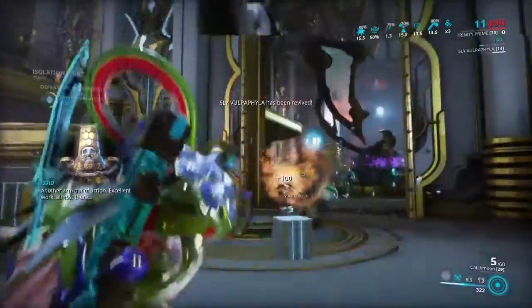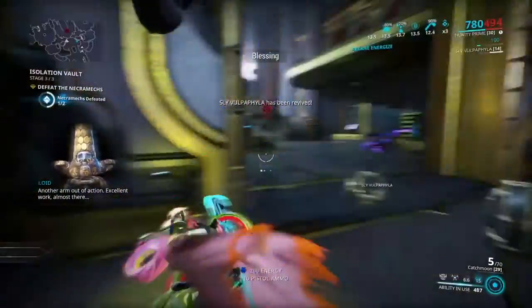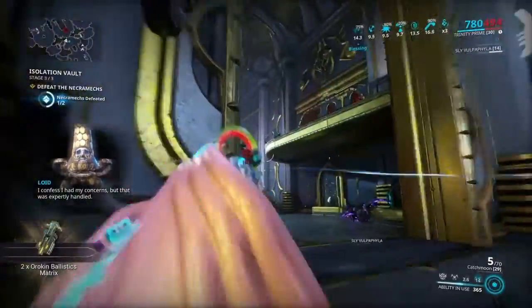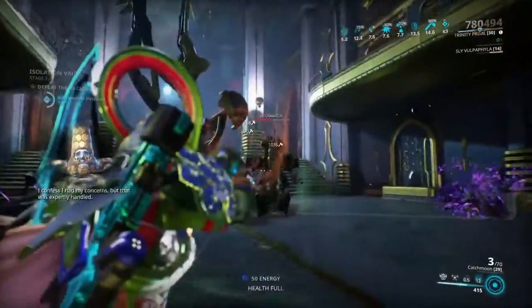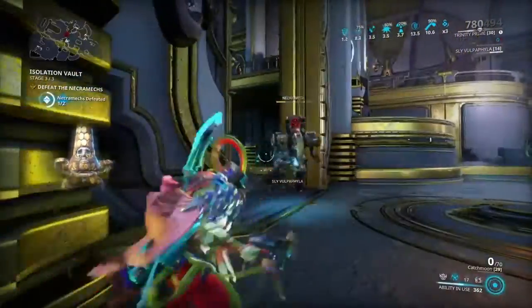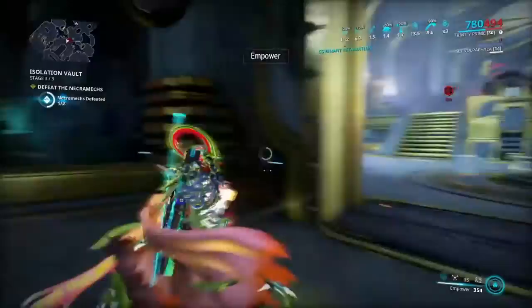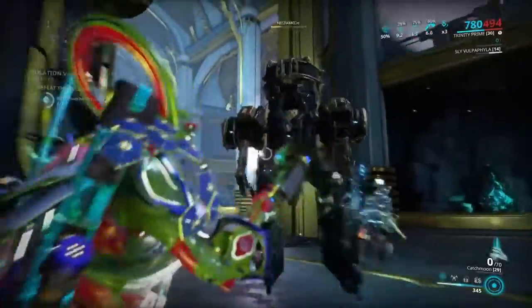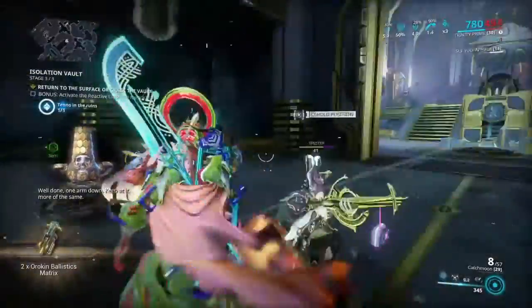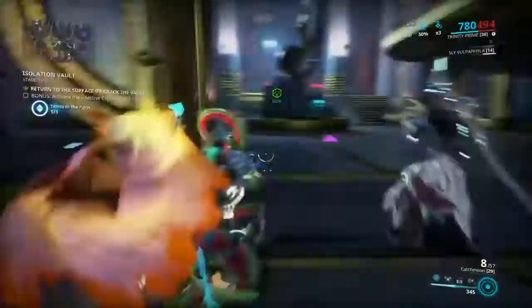Another one out of action — pretty easy so far. Just make sure you keep popping that link, and hit Blessing whenever your link's about to run out. Try to run away and recast it. That's two of them — onto the next one.